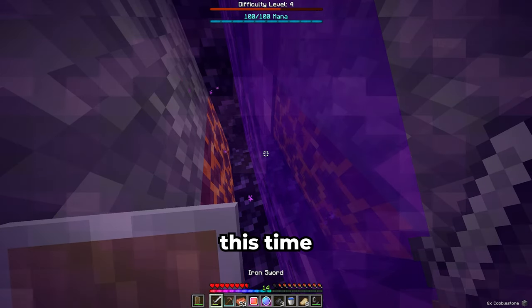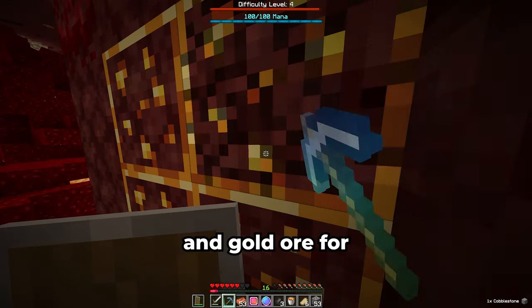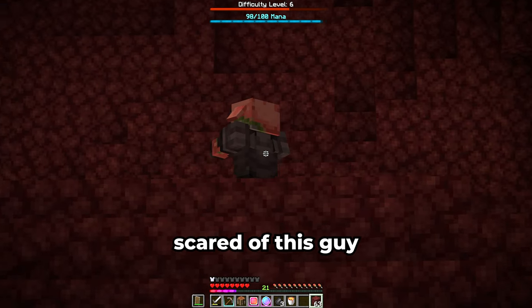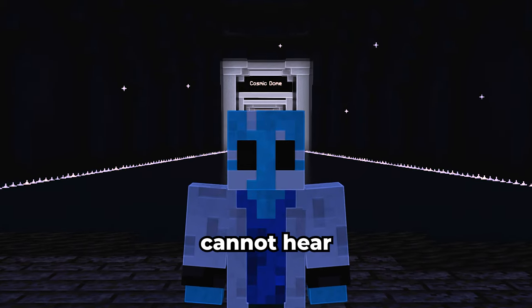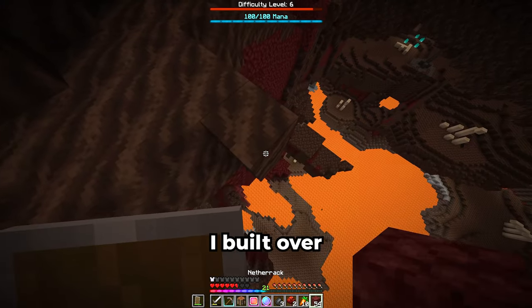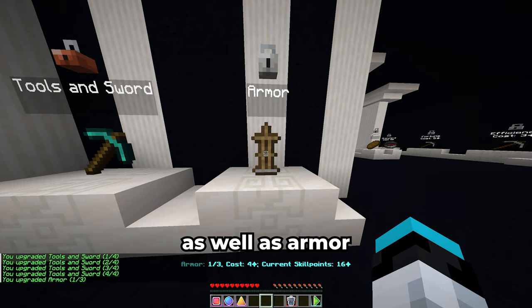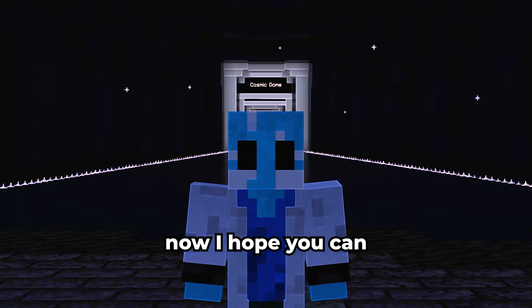I decided to go to the nether for real this time. Given the fact I for some reason cannot hear ghasts, this was probably a stupid idea. I mined some quartz for levels and gold ore for gold — this allows me to craft a single skill gem into two skill points. I then decided to fight some piglins for some levels, which was less profitable than I thought, so I mined some more quartz. I spotted a soul sand valley and wanted to go there for the return to sender advancement — straight to the ghast I still cannot hear. At this point I had 38 skill points to spend. I couldn't find a fortress where one of the bosses would be, so I built over to the ghast and it was already over.